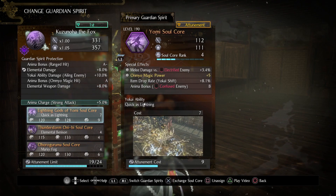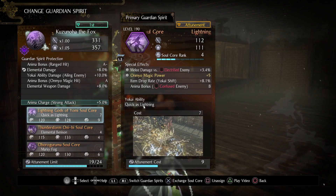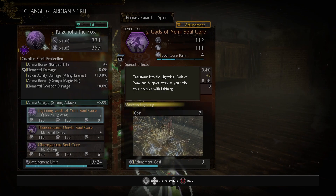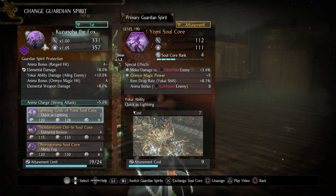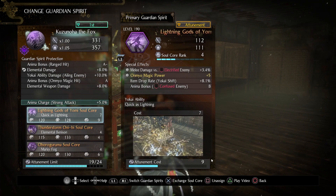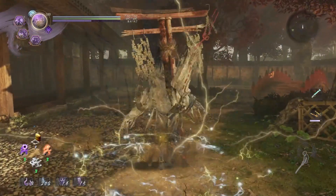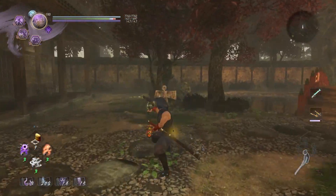The yokai ability itself is referred to as Quick as Lightning. You transform into the Lightning Gods of Yomi and teleport away as you smite your enemies with lightning. The anima cost is on the higher end at 7 anima, while the attunement cost is extremely high at 9. The animation itself is overall very quick and the response time is just as fast.